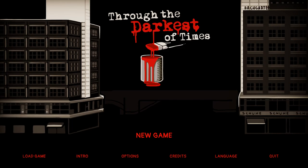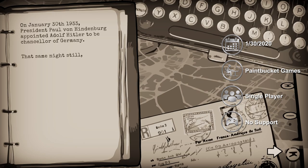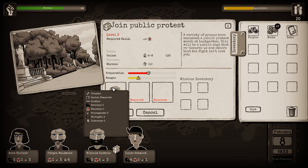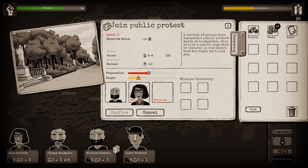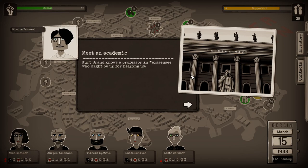Through the Darkest of Times is a spy strategy sim from developer Paint Bucket Games, released earlier this year. It takes place during Hitler's rise to power in 1930s Germany, and has you taking control of a small group of resistance members trying to fight back. Each week you're able to assign each member to different missions — ranging from asking for donations to your cause, finding new members, drumming up support, and making connections with community leaders. As your group grows, new and bigger missions become available, such as stealing a Nazi uniform or breaking a resistant member's husband out of jail. However, these actions will inevitably draw the attention of the authorities, and if you aren't careful, it won't be long before the Gestapo come to take them away.